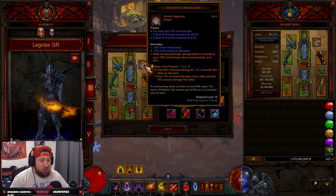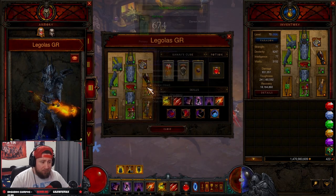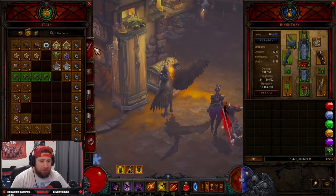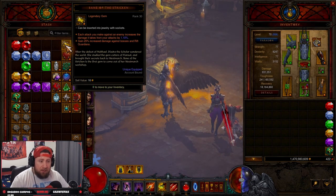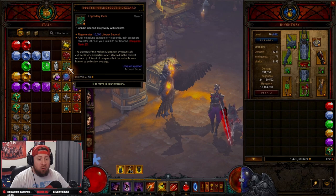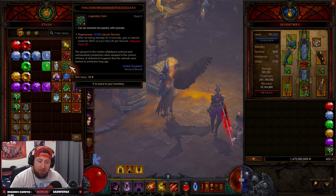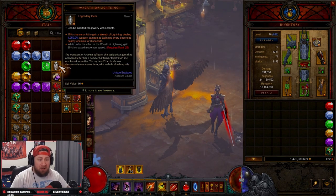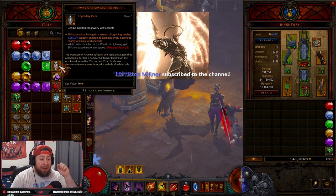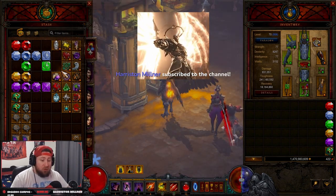Our Legendary Gems are Bane of the Powerful for increased damage, Zei's Stone of Vengeance for increased damage, and Bane of the Trapped for even more damage. Bane of the Trapped can be swapped out — good alternatives are Bane of the Stricken for bosses, Molten Wildebeest's Gizzard to keep Squirt's Necklace up, or Wreath of Lightning if you want more speed.